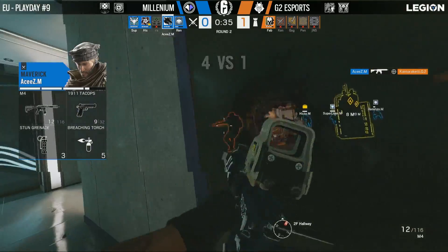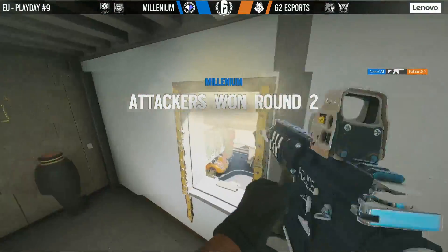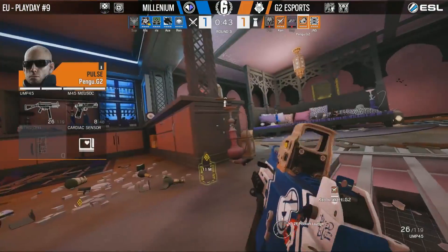Going through his hole, he's going to try and find his second opponent, and he will. Ace makes a great play there on Maverick. Pengu taking control of Hookah is a good play because, like you said, that denies the defuse plant.